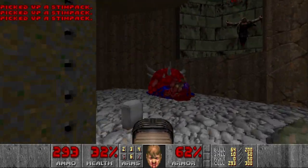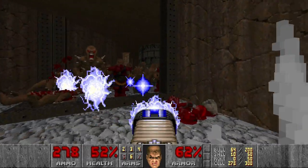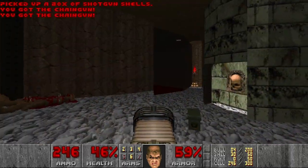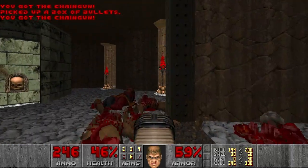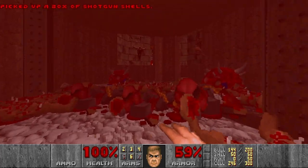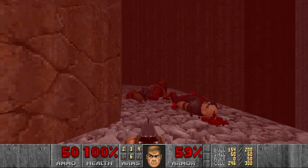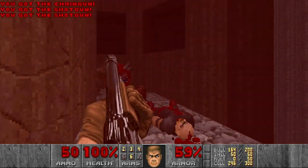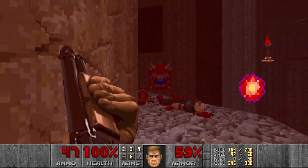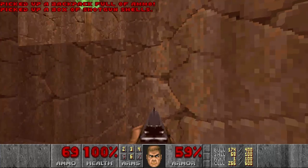Now we have some steampucks here. Let's press the switch and kill the chaingunners first. Even if we lost health, it's fine because we can get a berserk back here. Let's go to the next room. I think there was a caco somewhere. And here were the chaingunners we just killed. Now we have the backpack and we can move on.